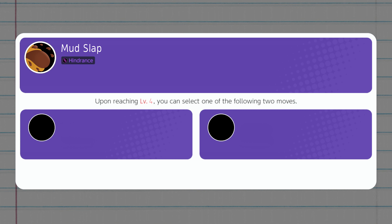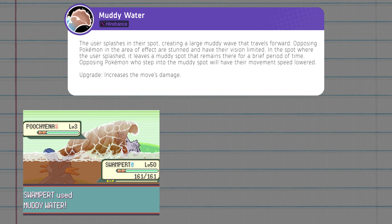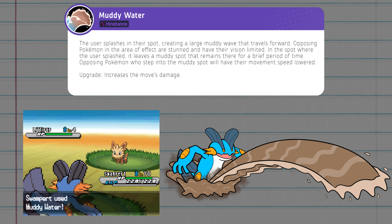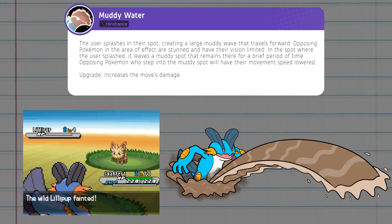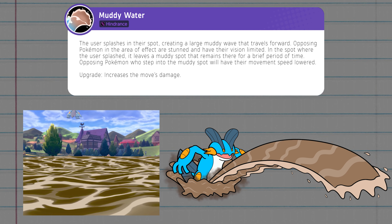At level 4, when Mudkip evolves into Marshtomp, it can replace Mudslap with stronger moves. The first option is Muddy Water — this has the user splash in its current spot to create a muddy wave that crashes forward. Opposing Pokémon hit by this wave will be briefly stunned and also blinded. When it's upgraded at level 11, Muddy Water becomes stronger, dealing more damage.